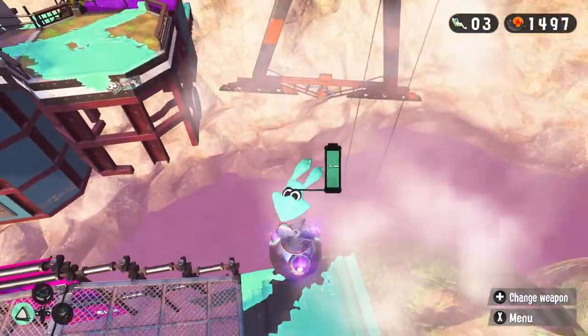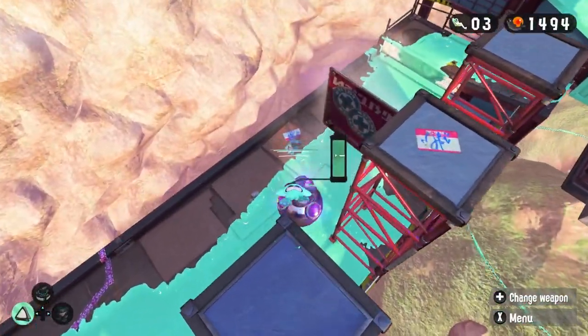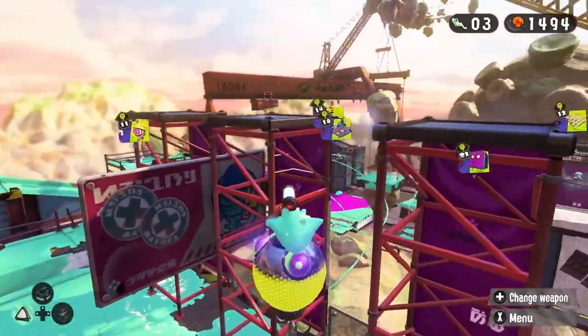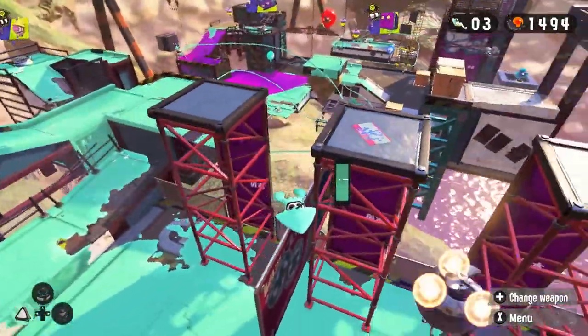There are a couple of places where you can jump onto the Grapplings. One is here. For the next one, climb up here, and it's a pretty easy jump. You can also hang out on the side up here, which I think is funny too.